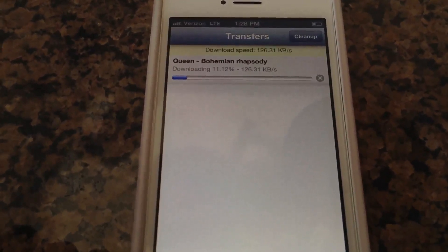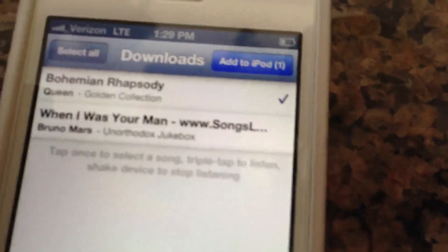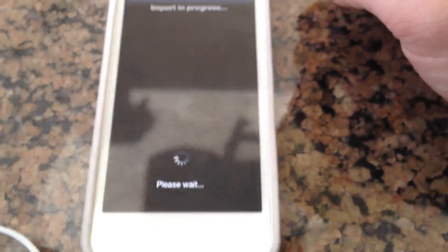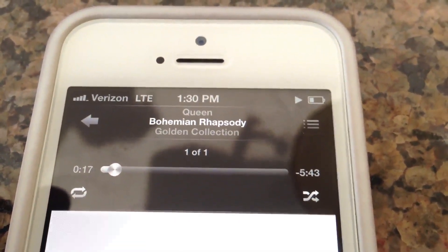It's transferring at a pretty quick rate. Now that it's done, it's in downloads. You can click on it and use the 'Add to iPod' feature and it will go straight into the iPod. You go into Music, then Songs, and there you go — we've got Queen, Bohemian Rhapsody.